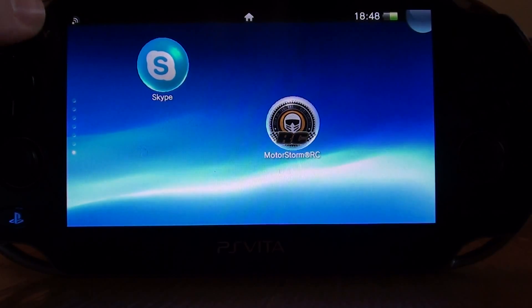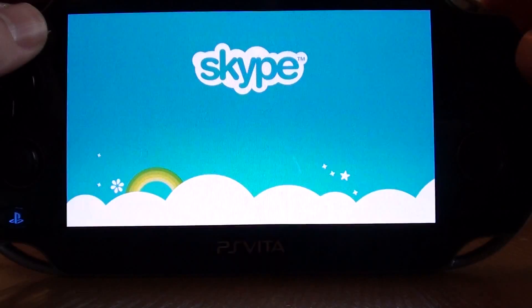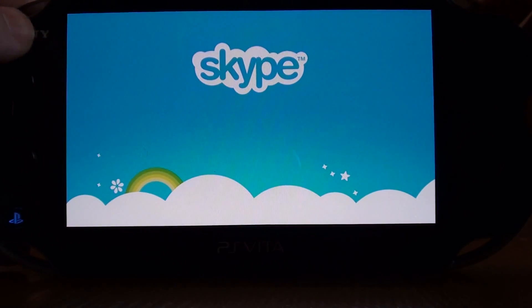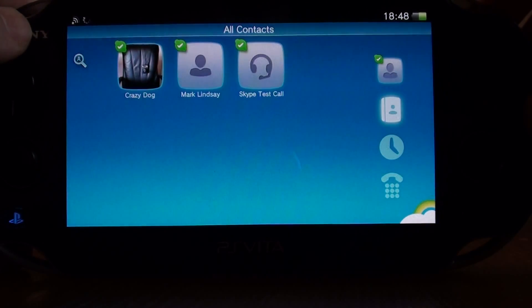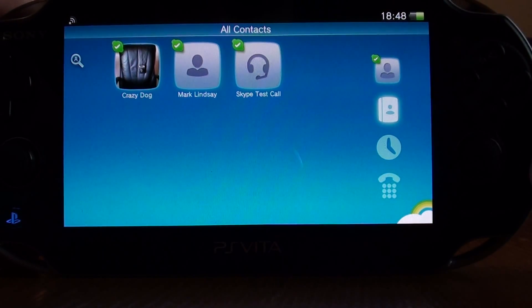Hello guys, welcome back to Used and Reviewed. This is a video that you've all been waiting for — we're going to take a quick look at the Skype app that's now available for the PlayStation Vita. You'll probably know what Skype is, but essentially it allows you to make voice calls and video calls over your network to any contact for free. You can also call people on mobile phones if you've got Skype credit.